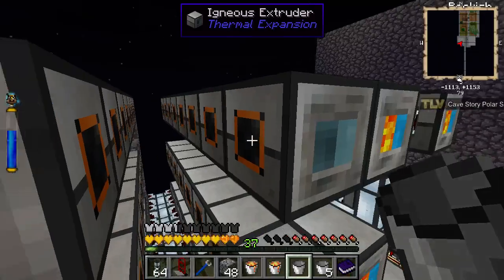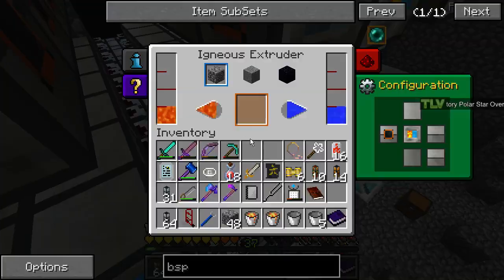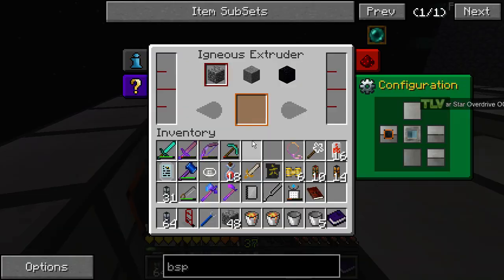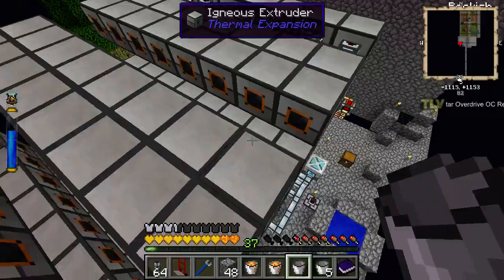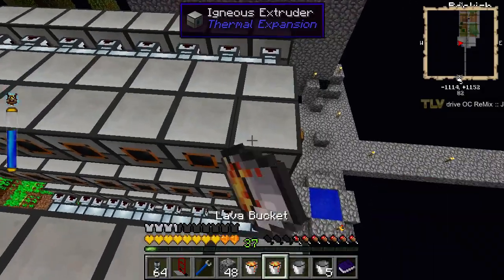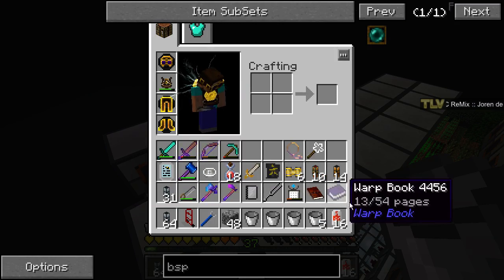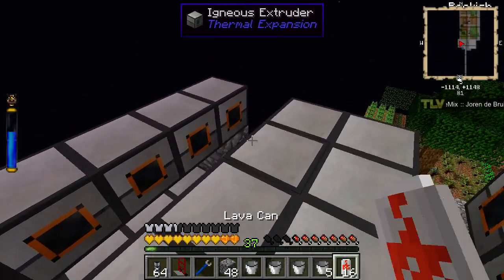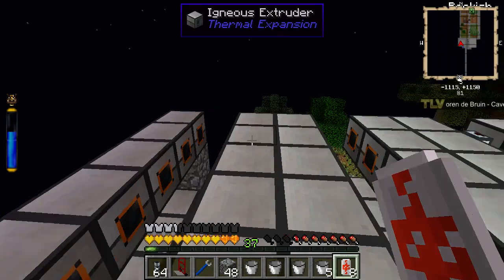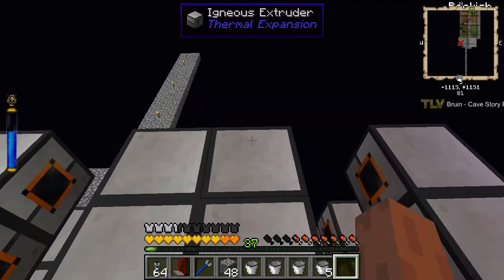And these two. Which one was it? These guys don't have lava. These guys have lava. Oh it was these two. There we go. Now we just get the last cans. Don't screw up. Okay, perfect.